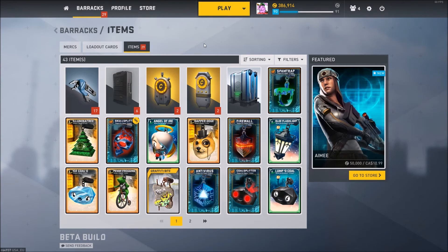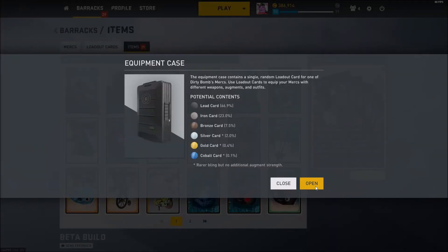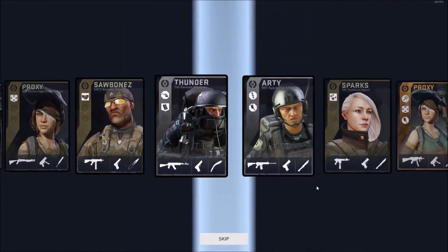First, I'm going to open my six regular equipment cases and then open my arsenal crate. Let's see what I get. Will I be lucky again and get a cobalt? I have no idea.